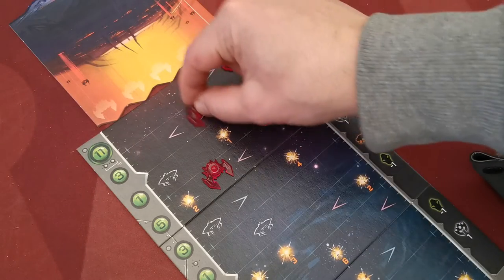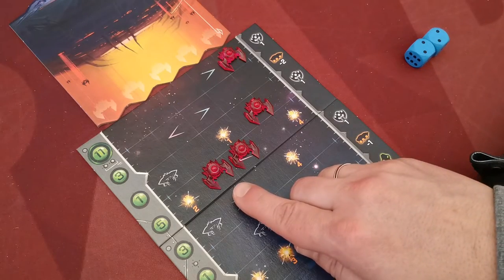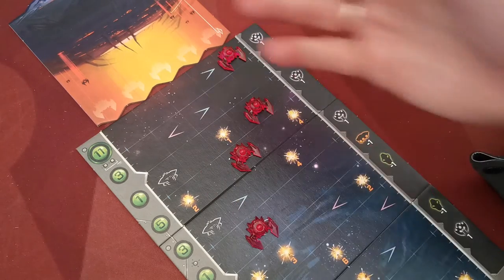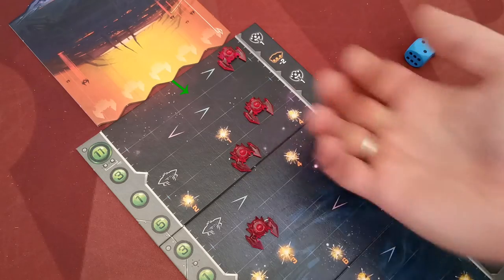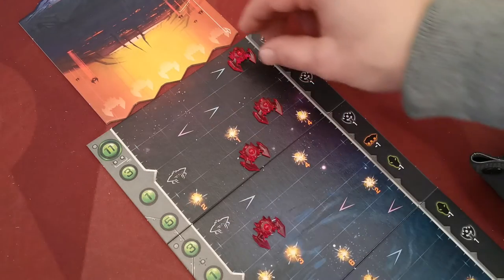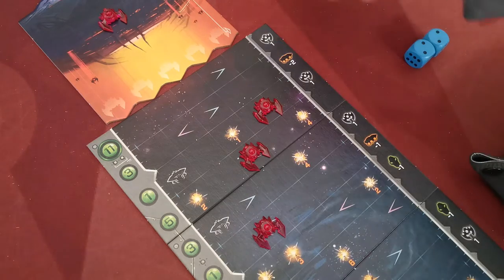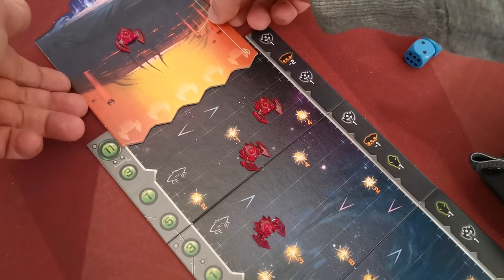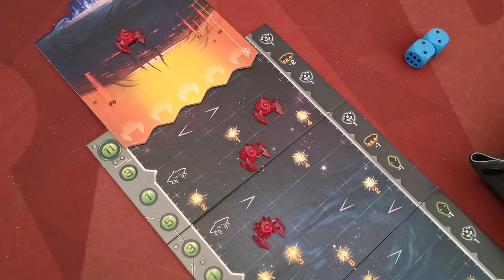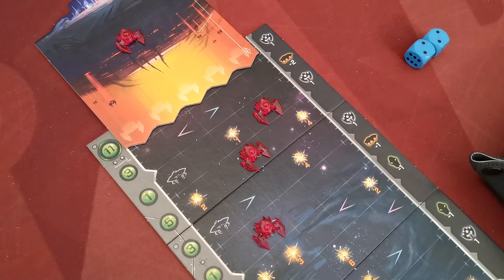Arrow spaces move the enemy airship one space in the depicted direction, unless there is another airship there, in which case the action has no effect. Moving to a space depicting a mothership moves the mothership one row towards the player. If there are airships in the row where the mothership will move, those airships move on top of the mothership tile but not on the drop points, then the mothership tile moves to the next row. Finally, explosion spaces do not trigger any effect on their own.